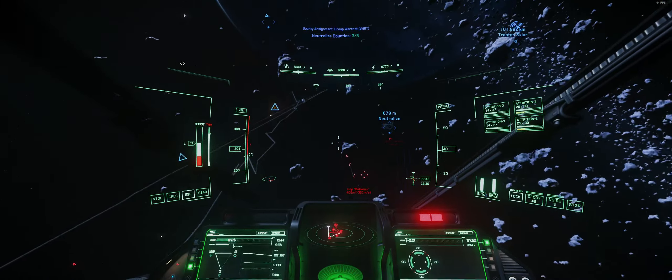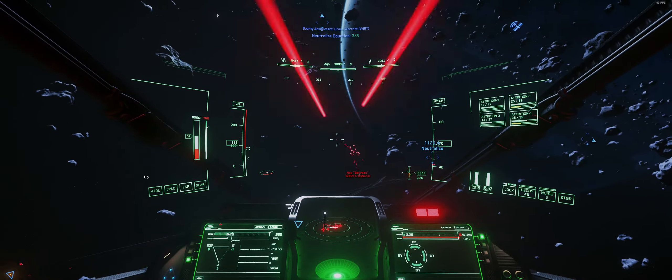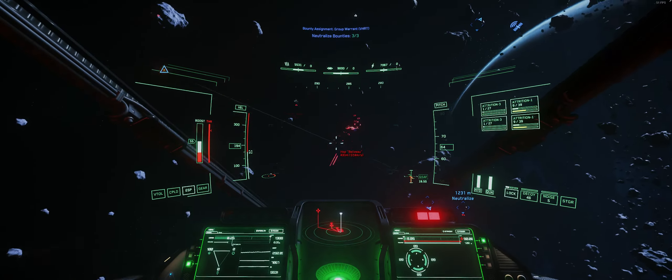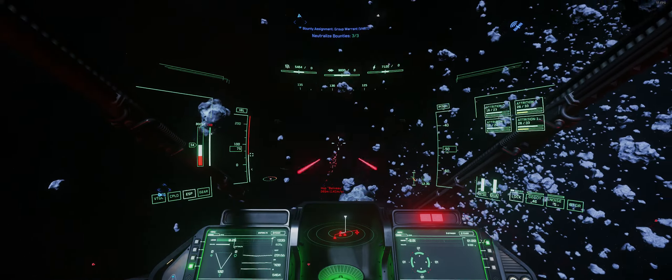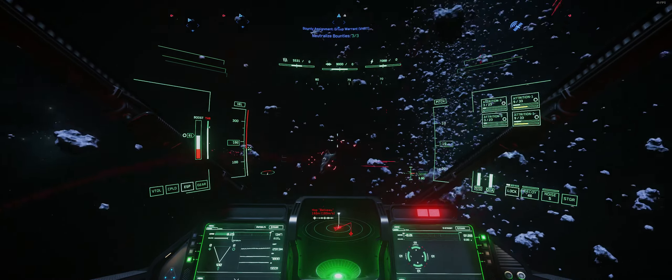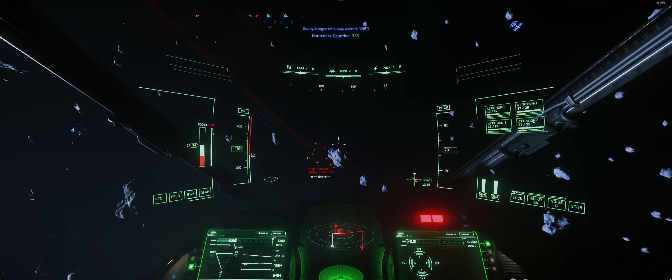The first thing you want to try to establish is an orbit around a ship. The goal is to keep his guns pointed away from you. As I approach the target here, I want to corkscrew as I maneuver around him. As I push into him, I start to strafe down to try to get around his side. Once I'm at the rear, I try to maintain that.